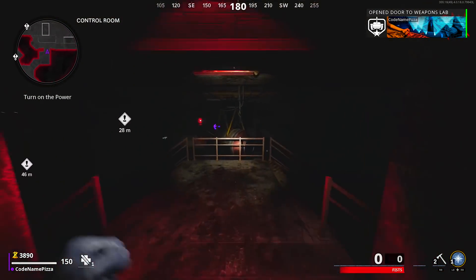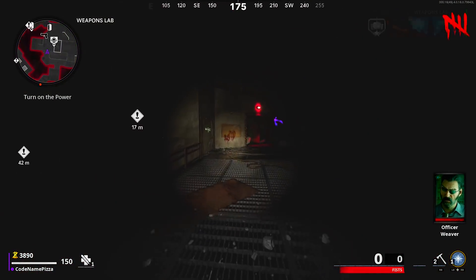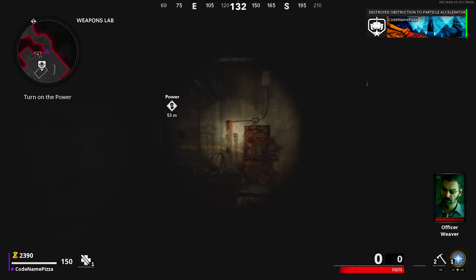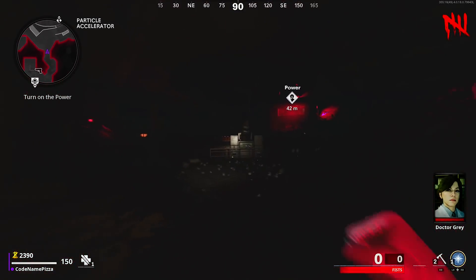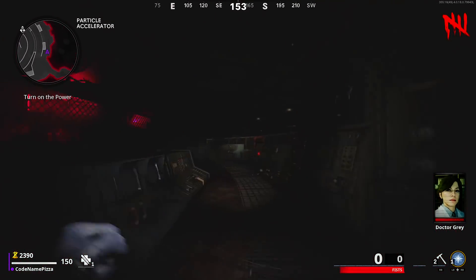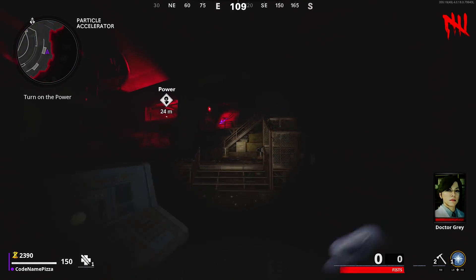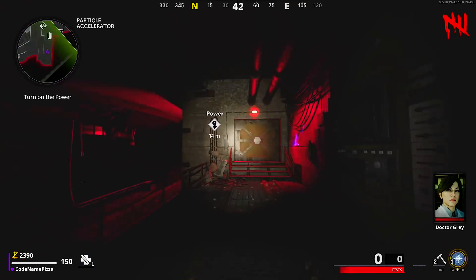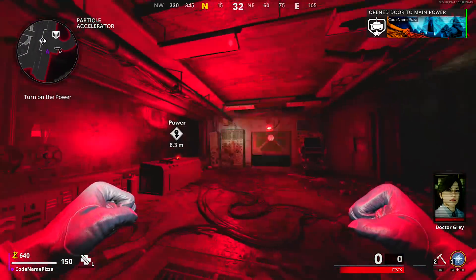Go and make your way down the stairs where you're now going to open the final door in front of you to make your way to power. Once that debris is exploded, make your way down the stairs and then round to the back of this room where you are going to open up the final door right here, and then you're going to activate the power button. And that's the power tutorial right there — very easy.